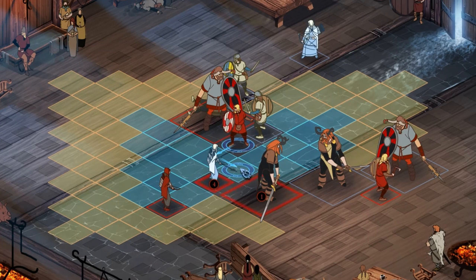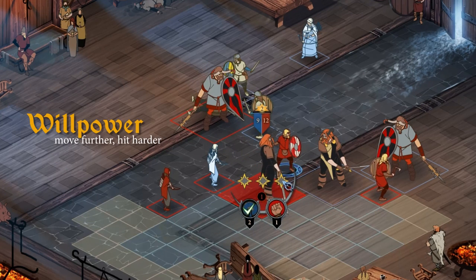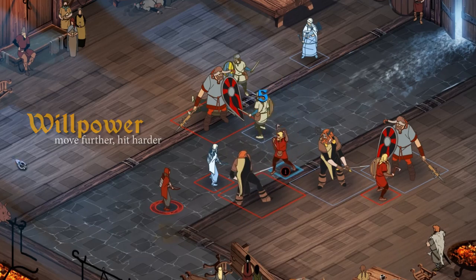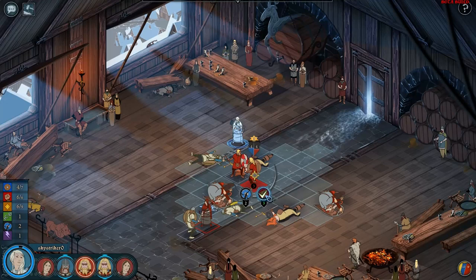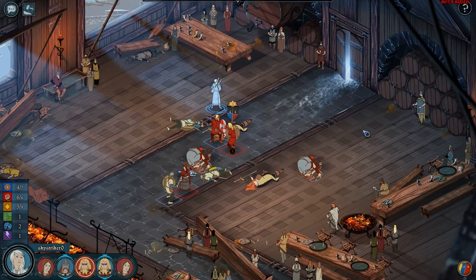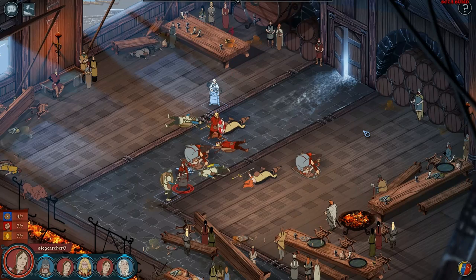Who is my best target? Do I go after their strength or armor? And do I use willpower to boost my attacks? Willpower changes the dynamic even further. By using willpower, your characters can hit harder, move further, or use special abilities. But there's a catch — willpower doesn't replenish over time, so use it wisely.